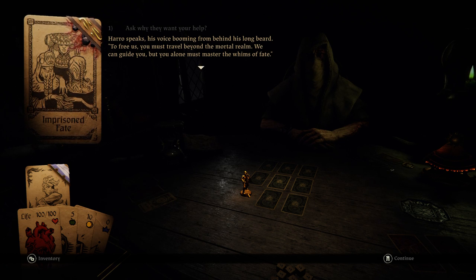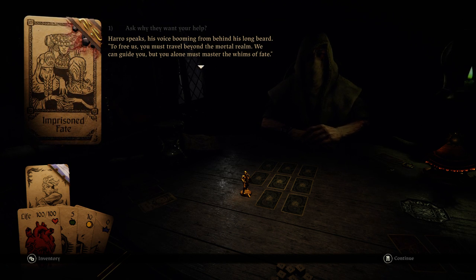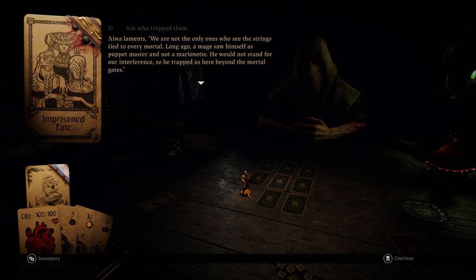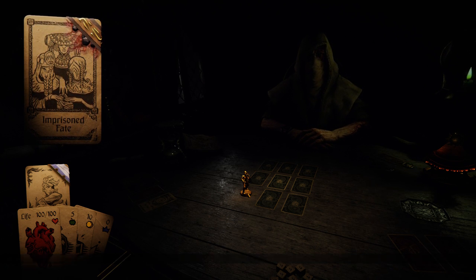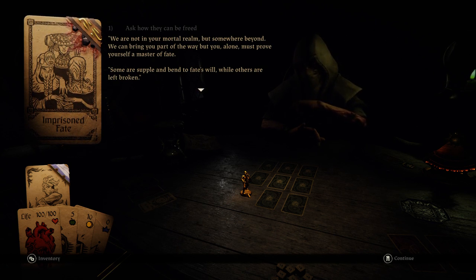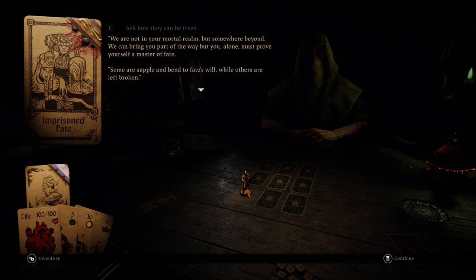Why me? Haro speaks, his voice booming from beyond his long beard. To free us, you must travel beyond the mortal realm. We can guide you, but you alone must master the whims of fate. Mayweather laments: 'We are not the only ones who see the strings tied to every mortal. Long ago, a mage saw himself as a puppet master and not a marionette. He trapped us here beyond the mortal gates.' Some are supple and bend to fate's will, while others are left broken.